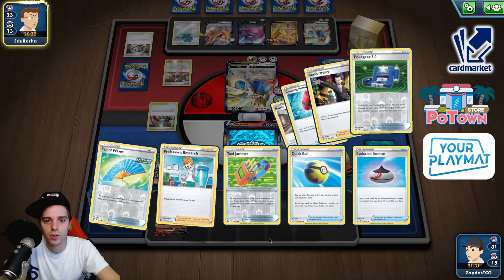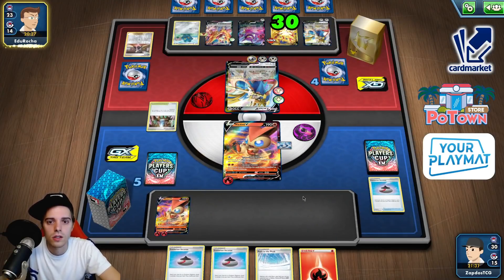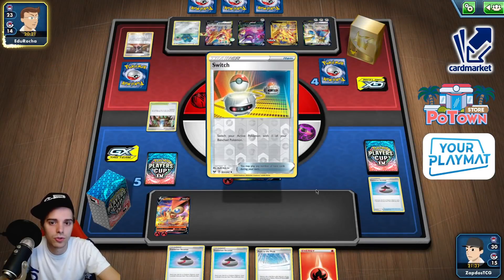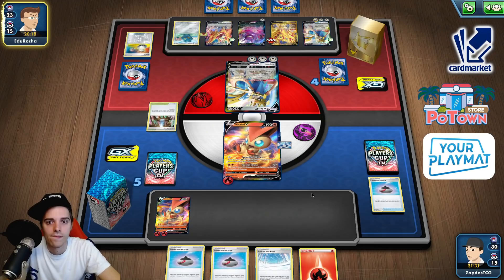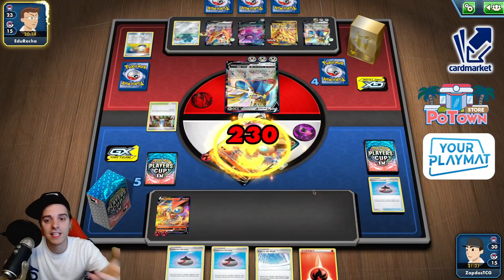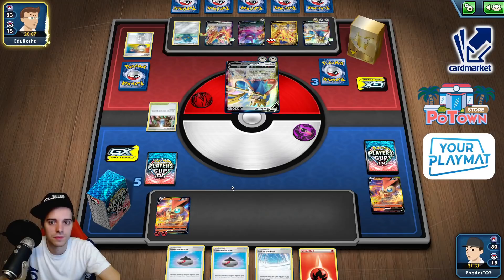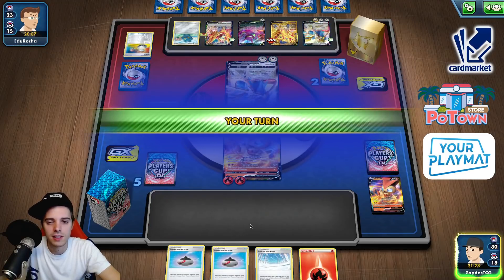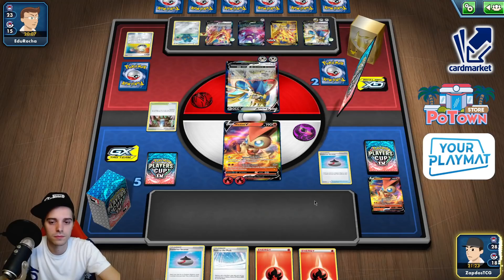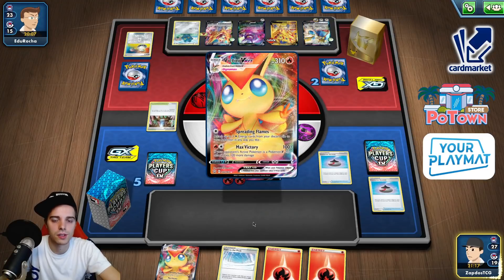Luckily we still have three Evolution Incenses where those came from as well as some Research which are in the deck. This guy is getting a heal up on his Zamazenta — super annoying. Just switch out. We need to go into the VMAX right now, there's no other way. This has turned into quite the crazy predicament. We really need to find all of our Boss's Orders. Are we going to be able to do it? The Victini VMAX is here. I think we still have access to one Victini V.